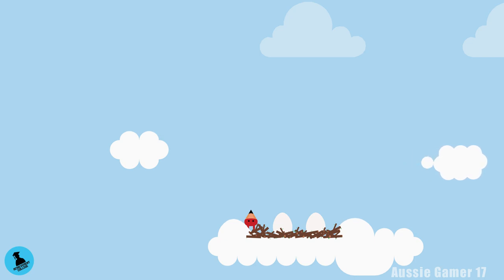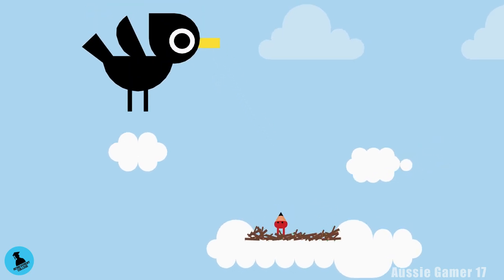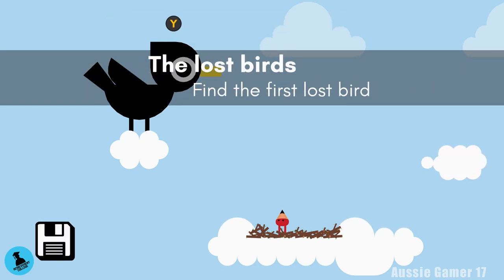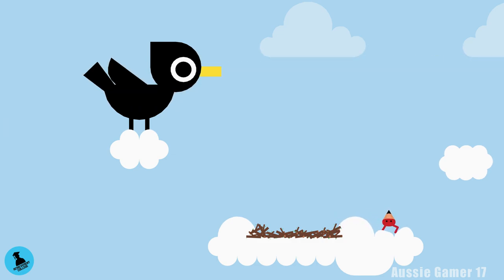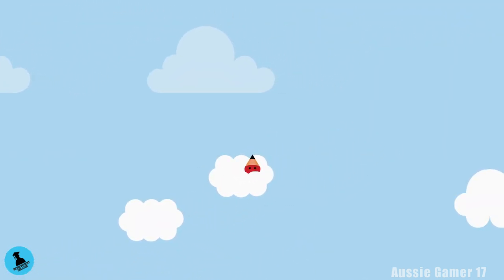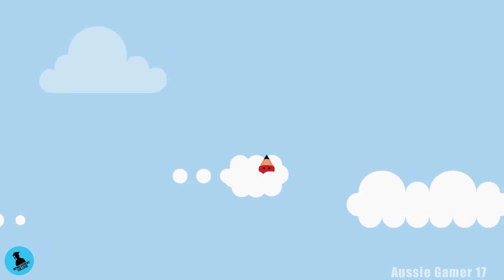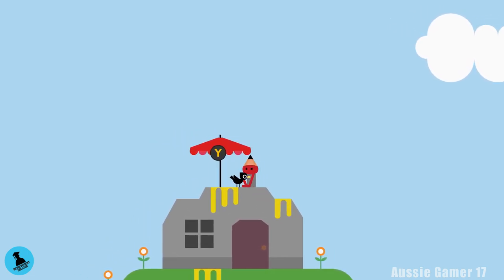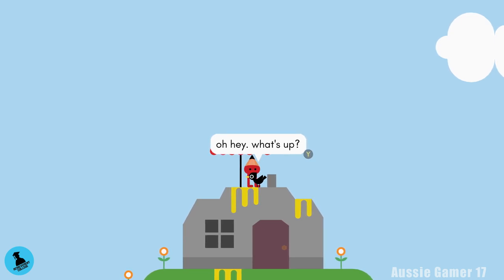Jump onto the nest. Once down here, kick both of the eggs until they break. Both little birds will fly off and we'll get a cut scene with the big bird. Get through the dialogue — we need to go find the lost birds. Jump up to the cloud, head back to the right, jump onto another cloud, and when it gets all the way to the right drop straight down to find the first little bird. Press Y — not X — get through the dialogue and the bird will fly away.